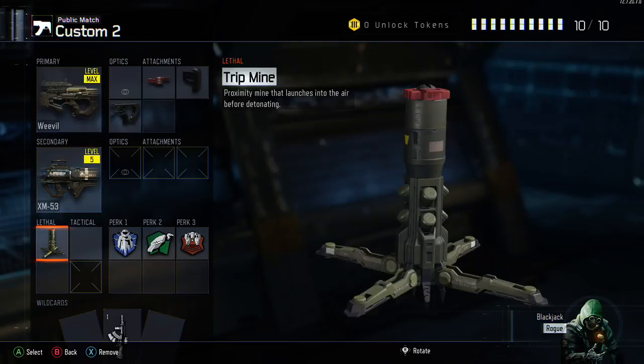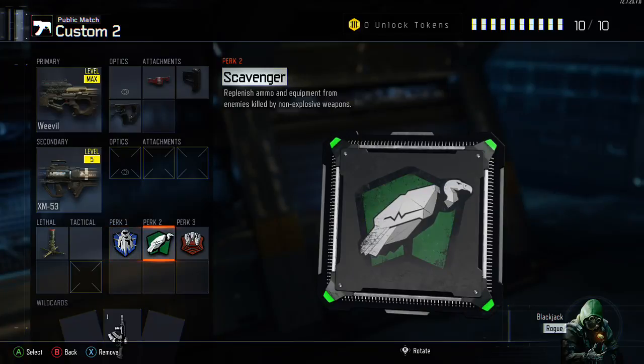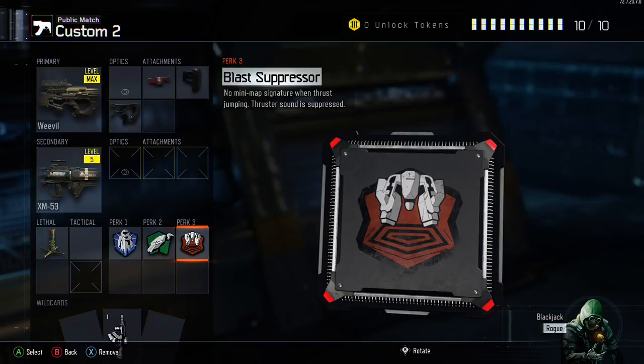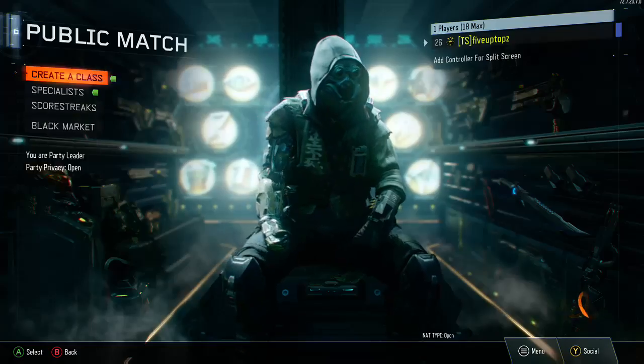We've got a Tripmine because when you're at B and you have B captured, you always want to put the Tripmine at B so if they come, it'll blow them up. You want Flak Jacket if you're guarding the flag so that if they throw a bomb or a Tripmine, you take less damage. Scavenger because the Weevil uses 50 ammo and there's only four mags, so you want to replenish the ammo. And Blast Suppressor for sliding into situations and jumping into gunfights. We're going to hop into a game of Domination and I'll show you guys how this class works.